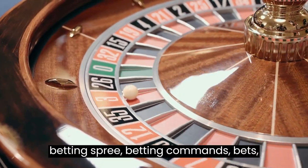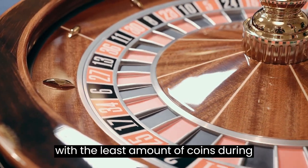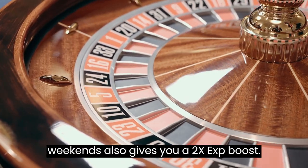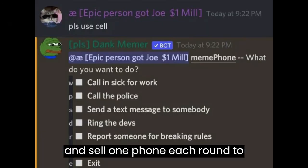Weekend Betting Spree. Betting commands like Bet and Slots have the shortest cooldown at 5 seconds, so try spamming these commands with the least amount of coins during weekends while having pizzas and daily boxes activated. Running commands on weekends also gives you a 2x EXP boost. You can also buy cell phones from others and sell one phone each round to minimize losses.